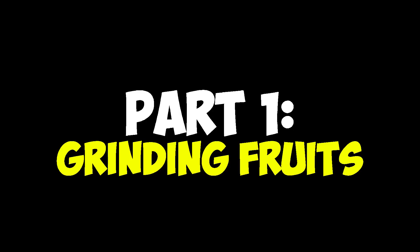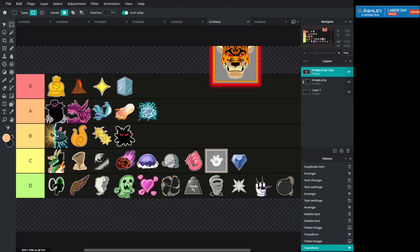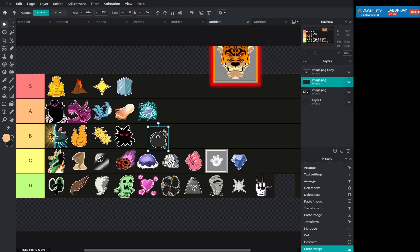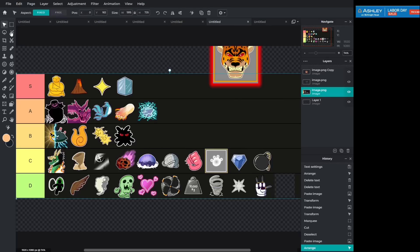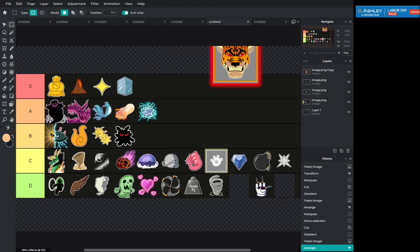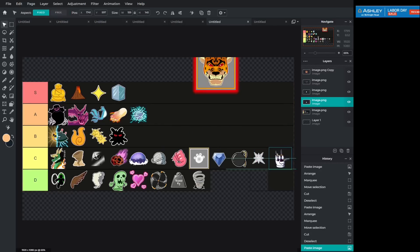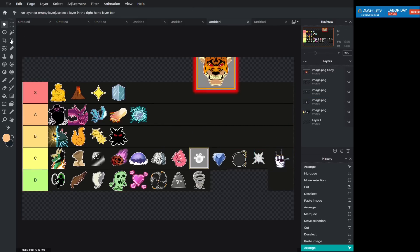Alright, here we go — this is the grinding tier list. A lot of the old fruits are now OP. Bomb fruit is actually now decent for grinding, so I'm moving bomb fruit all the way up to C tier, maybe even B tier. Spike fruit also got a nice buff, so I'm moving spike fruit up into the B/C tier as well. I'm also moving up chop fruit because it got flying, which makes it really nice for grinding — putting that in B/C tier as well.